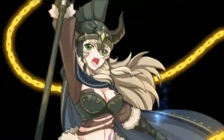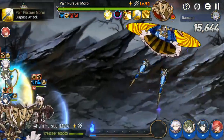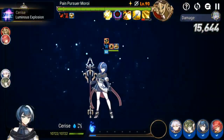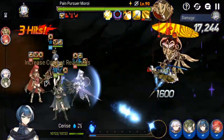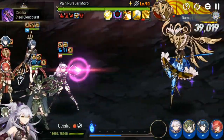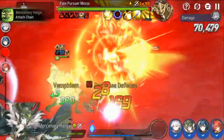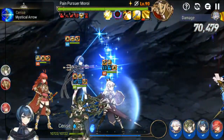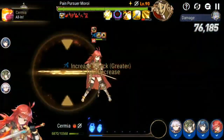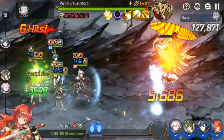This one is kind of tough if you don't have the right units built. A lot of people have Sermia built, and Cerise — I know Cerise is kind of limited so it's hard to replace her — but everyone else you could have lying around. This is just another team comp you might be able to bring. Let's talk about the boss real quick: the boss inflicts bleeds on his surprise attack.